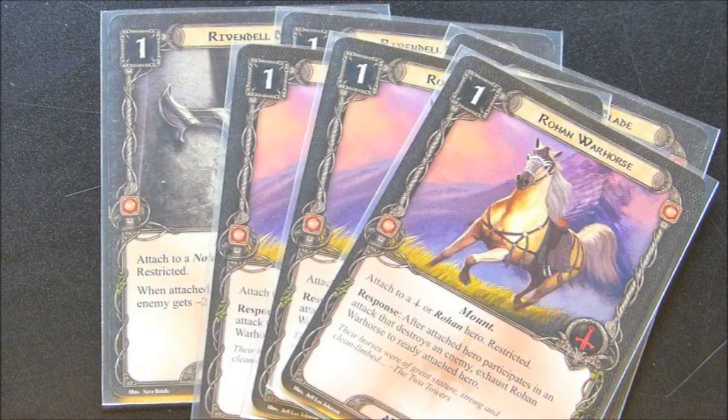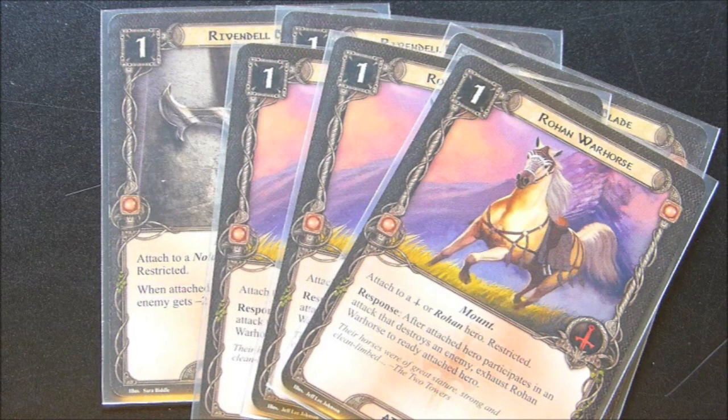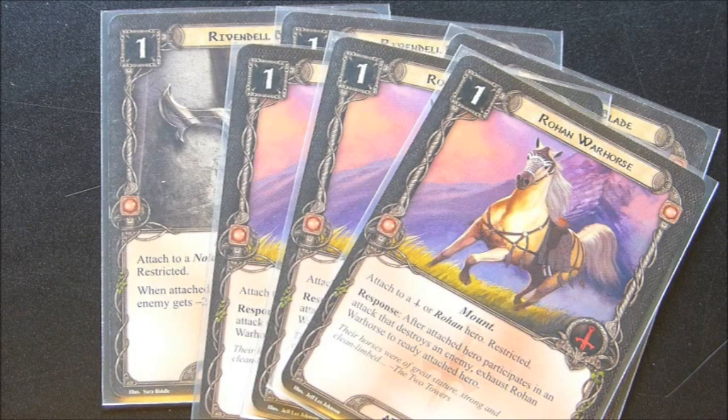The Rohan Warhorse is a newer card but one I instantly put into this deck — I have three copies of it. Attached to a tactics or Rohan hero, it is restricted. After the attached hero participates in an attack that destroys an enemy, exhaust Rohan Warhorse to ready that attached hero. So this is going to allow you to use Legolas twice in one turn as long as you defeat an enemy, giving you two progress on the active location and readying him for another attack.